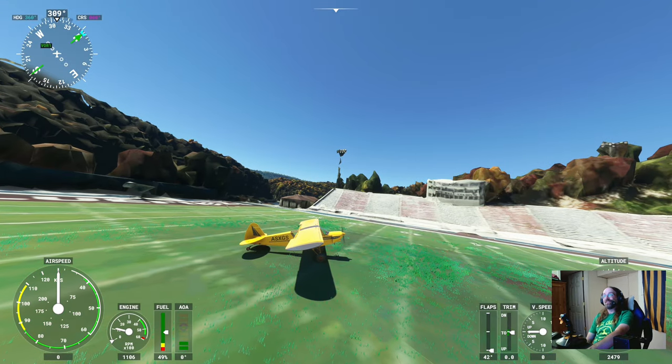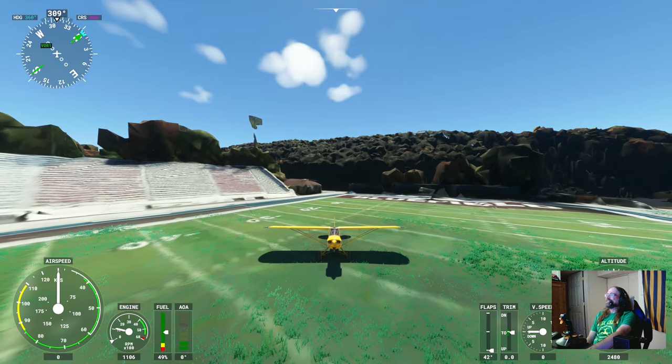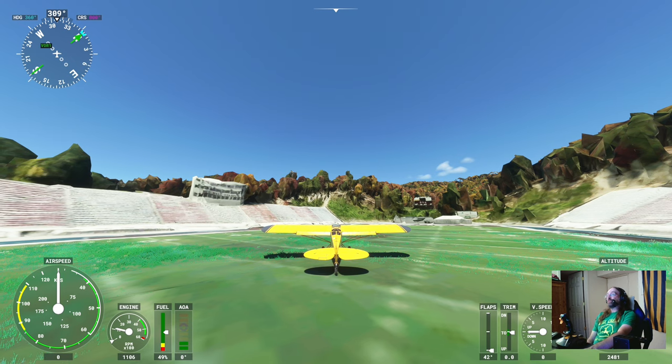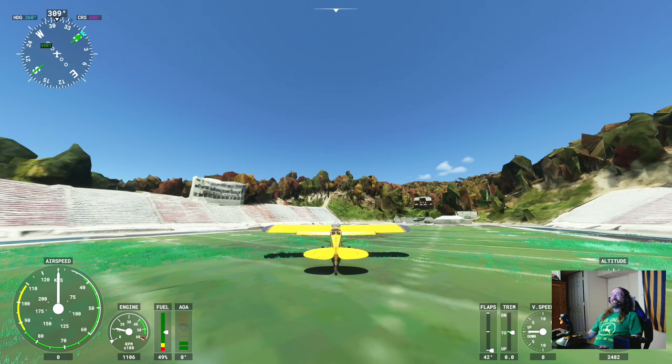Stay tuned to the channel — we'll check out more of Bluefield, West Virginia in our next video. We're putting something together. Head on over to flightsim.to to put Bluefield, West Virginia in your Microsoft Flight Simulator for PC. Hit that like, hit that subscribe. We fly around, we check out cool places, we love West Virginia, we love landing in football stadiums. We took a little bit of a break and I got all kinds of crazy ideas in my head, so stay tuned — we got a lot more coming. Thank you for watching.